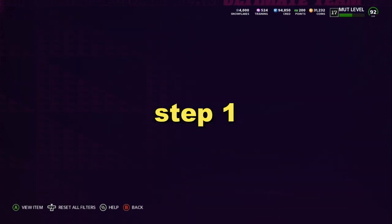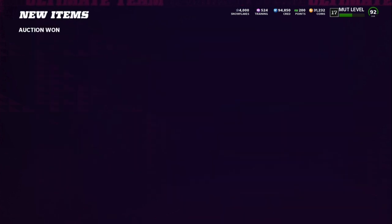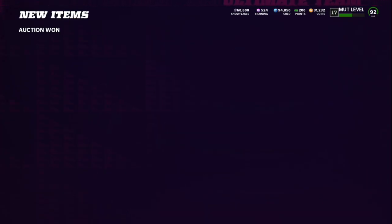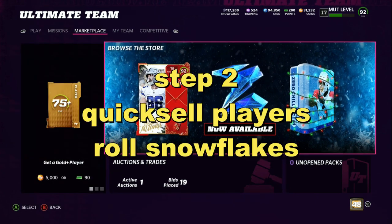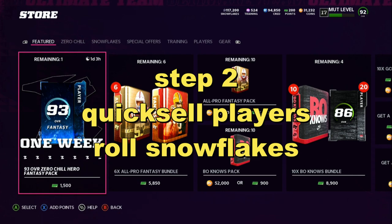The first thing that you want to do is try to snipe 91 overall zero chill players. Look for them around 53 to 58k. It's best to do it later on at night or first thing early in the morning when there aren't that many people on the game.